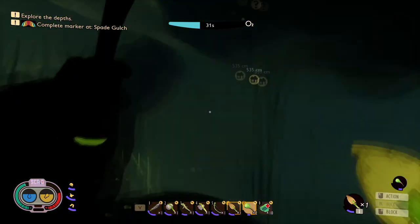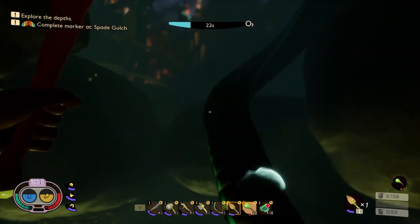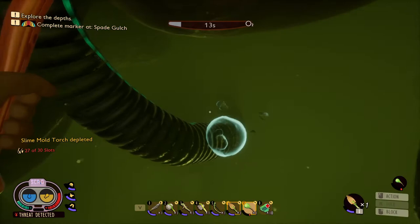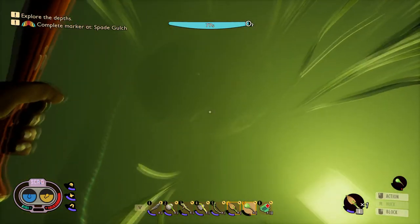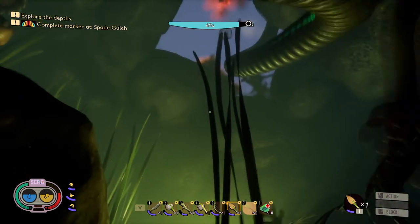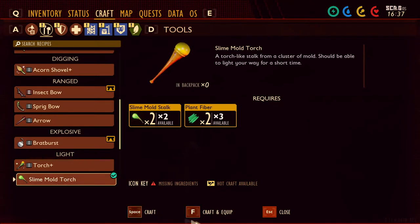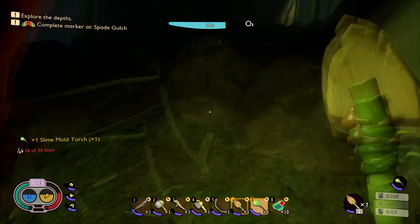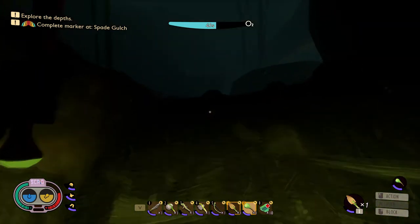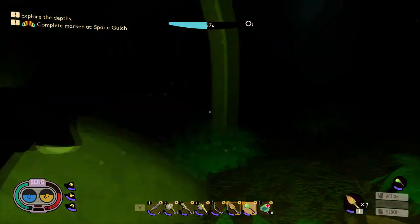Let's go back up and get some air — we're gonna be sorry if we're not careful. My slime mold torch is out — that's most likely what happened. These things do not last terribly long. Let's do another one real quick. I thought they would last a little bit longer than this — we're definitely going to have to go get a lot of slime mold out of that cave. This is ridiculous.